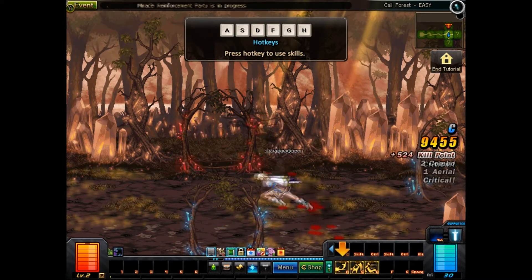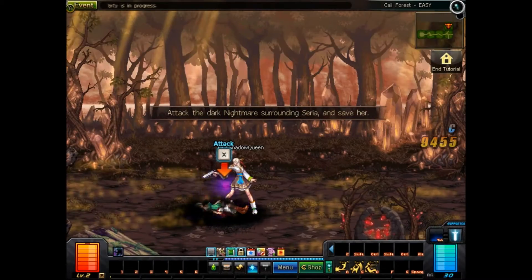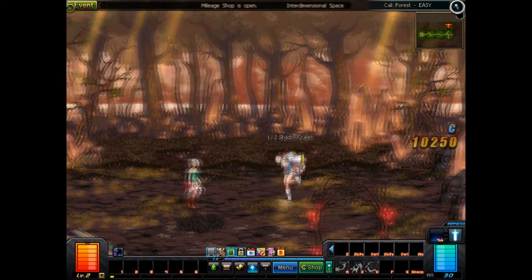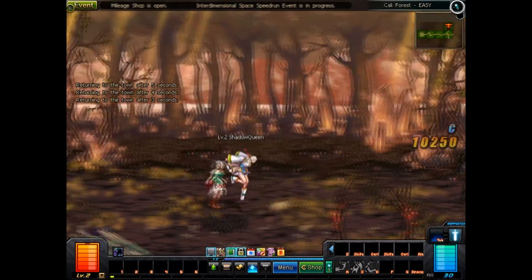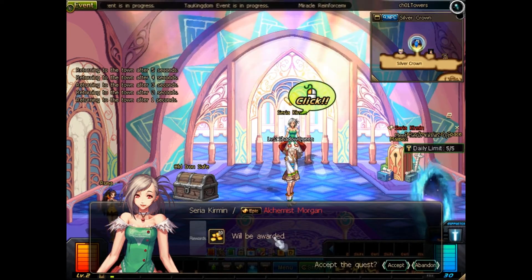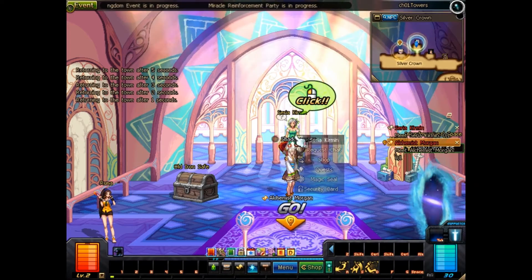When you make a new character and beat the first dungeon with the jump, attack, and skill buttons that you're provided with, you'll be sent to town. As soon as you're in town, you'll notice it's just like a lot of other MMOs — you can walk, accept quests, and buy things. But before you dive in, you gotta set everything to your liking.